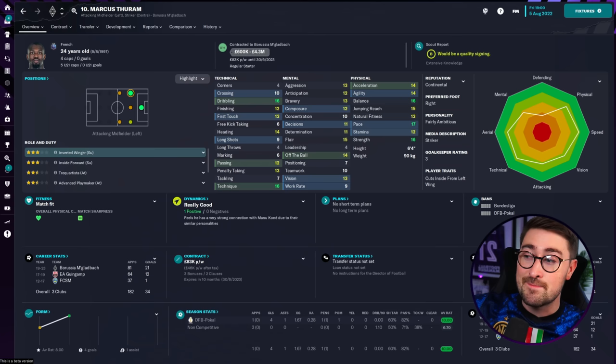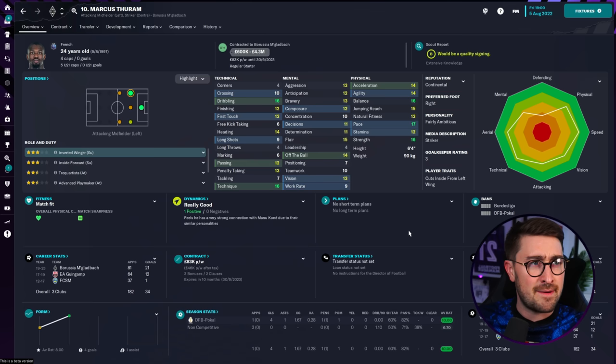That takes us to my final pick. Before we get into it, I want to call upon you guys to help me out. The five players in today's video are by no means all of the bargains you can get in FM23. I'm sure you have signed players you consider bargains — pop them down in the comments below and we'll build a long list together. My final pick is one of my favourites. It's Marcus Toram. He has been a favourite of mine in FM22 and FM21, because he hits all of my tick points for a meta player.